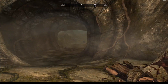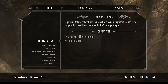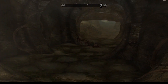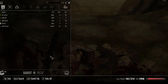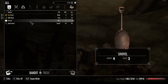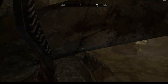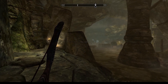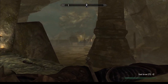Currently we are in the Ostengraf grave for the Grey Beards, we are doing the quest for the Horn of Jürgen Windcaller. I kind of fondly remember this - there should be some necromancers. They are teaching some stuff, I guess, in their training.